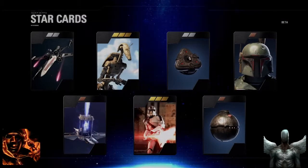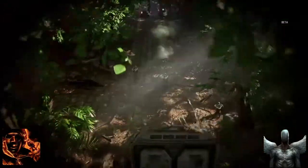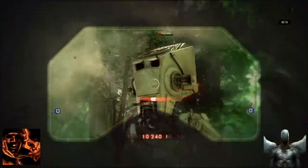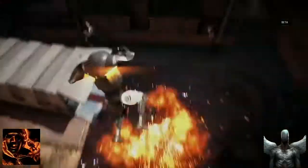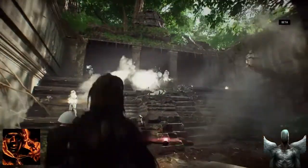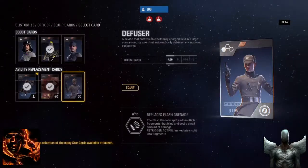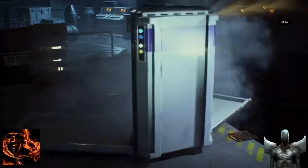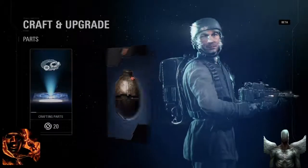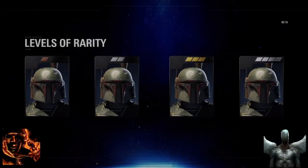The Star Card system has been completely rebuilt. These powerful collectibles exist for everything you can spawn in as — be it a trooper, a vehicle, reinforcement, or hero. In the beta, you'll get a taste of the customization available in the full game, with a small selection of Star Cards to get you started. You can find them in crates, or craft and upgrade them using parts. The rarer the tier of card, the more powerful its effect in battle.